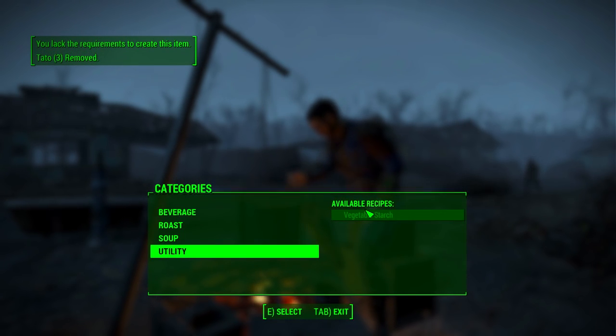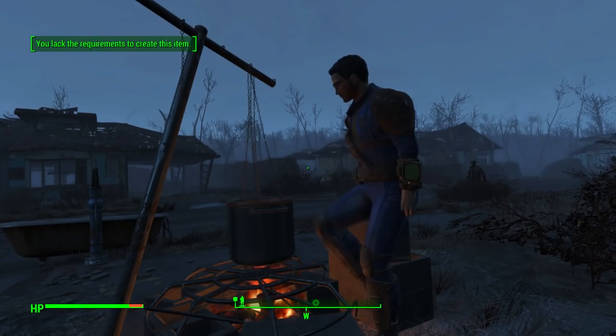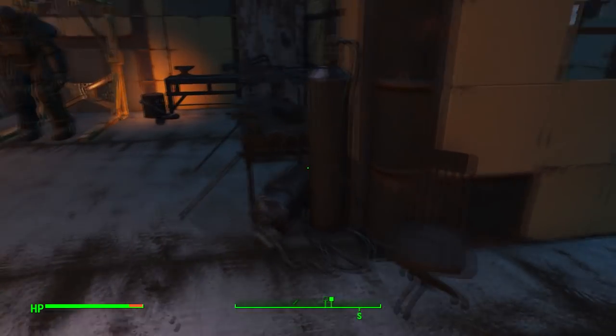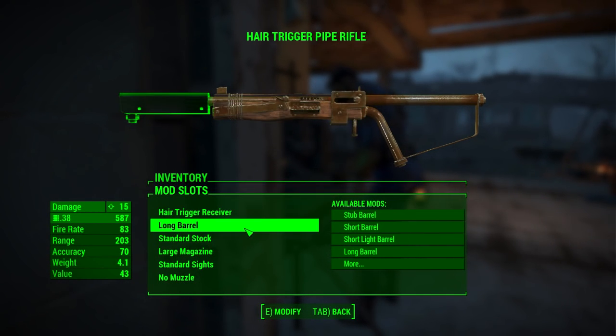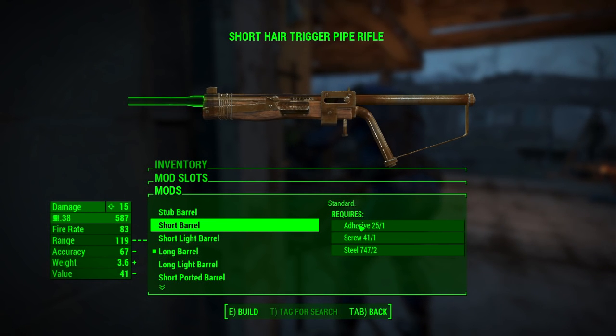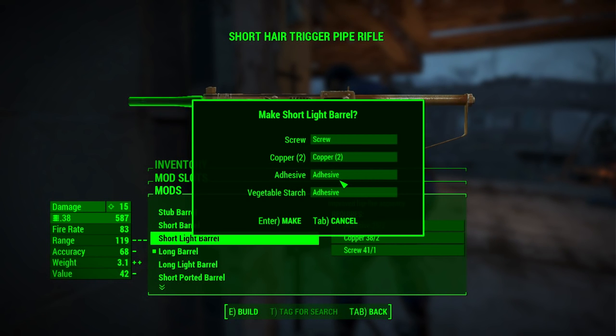I'm running out of corn these days though. So I'm going to exit the station here and show you — for instance if I want to upgrade this thing, I have 25 adhesive now. And where is that adhesive coming from? Vegetable starch. The adhesives are coming from vegetable starch.